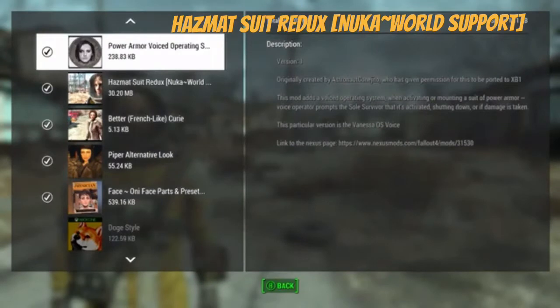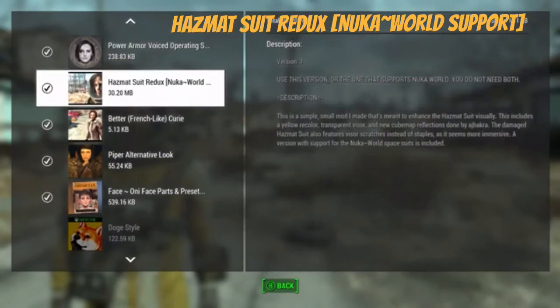Hello everyone, today we look at the Hassan suit redux. This is the nuclear version because it adds a couple of suits — if you don't have nuclear world, this mod is not gonna work, so just get out. You can download the other version which I'll put in the description, so don't forget to click or search the right one.